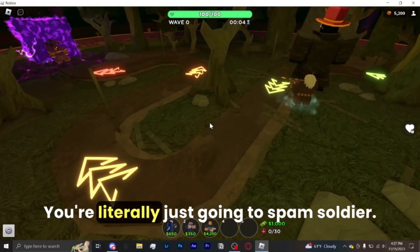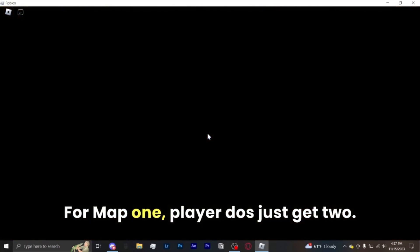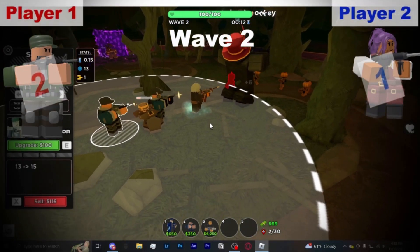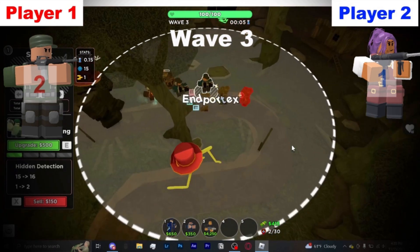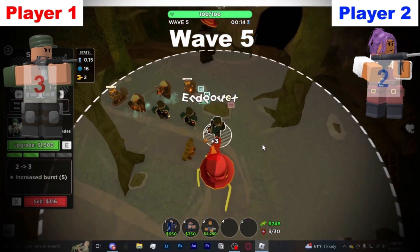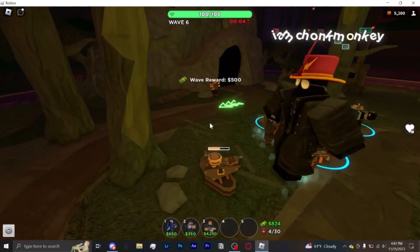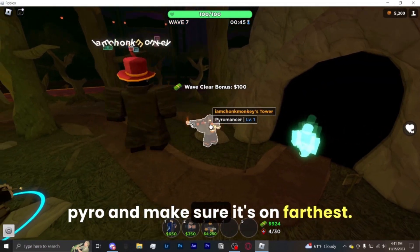Player 1, you're literally just going to spam soldiers — that is the only thing you're doing for map 1. Player 2, just get 2 level 2 engineers. So once you get 2 level 2 engineers, rush a level 3 pyro and make sure it's on farthest.